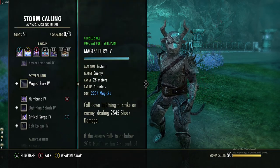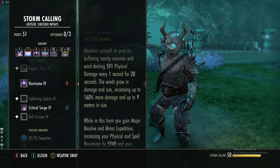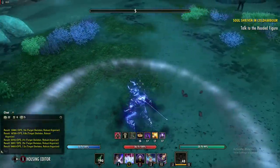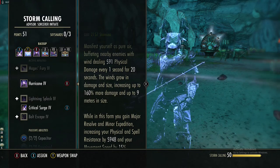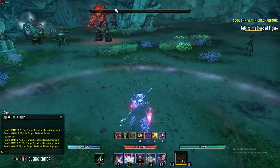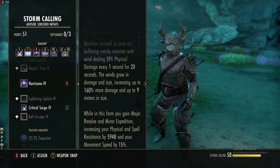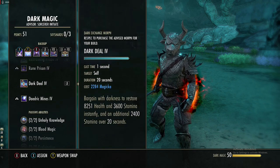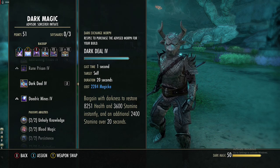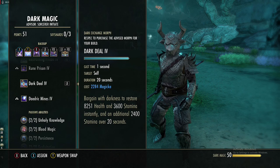The next skill is Hurricane from Storm Calling. When you activate it you deal about 600 physical damage. For 20 seconds the circle of attacks increases in size and damage as it goes, going up to 160% more damage and 9 meters in size. Hurricane gives you Major Resolve and Minor Expedition for the full 20-second duration. The next skill is Dark Deal from the Dark Magic skill tree. It costs 200 magicka, heals you for 8k health, and restores 3.6k stamina instantly plus 2.4k stamina over 20 seconds.